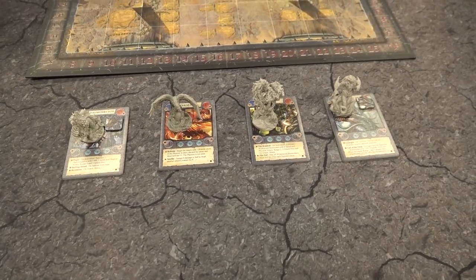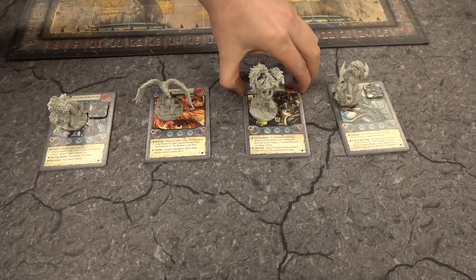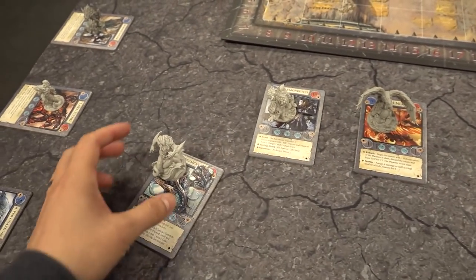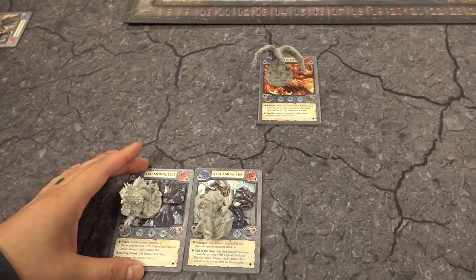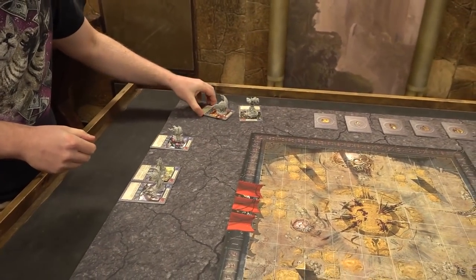Luka is my opponent. We rolled off off-camera and Luka is player one, so I get the first large creature draft pick. Luka takes the Wildwood Sentinel because he didn't have him last game — he's a big boy. So I'll take what I had last time: the Streamcaller, and I'll also take the Demon Wretch because I didn't have him last game. That means Luka gets the Phoenix as his last pick.